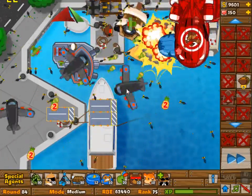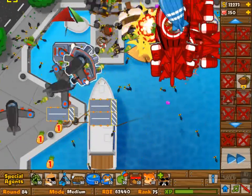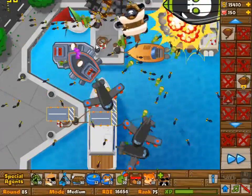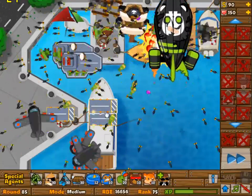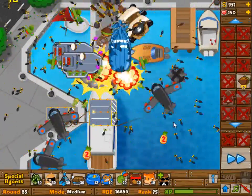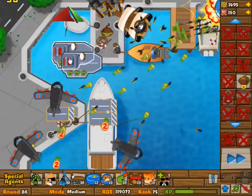I'm going to build a second carrier with my Monkey Buccaneers. And here is round 85 — this is the round I was waiting for. As you can see, it pops really quickly. Yeah, really easily picked up.